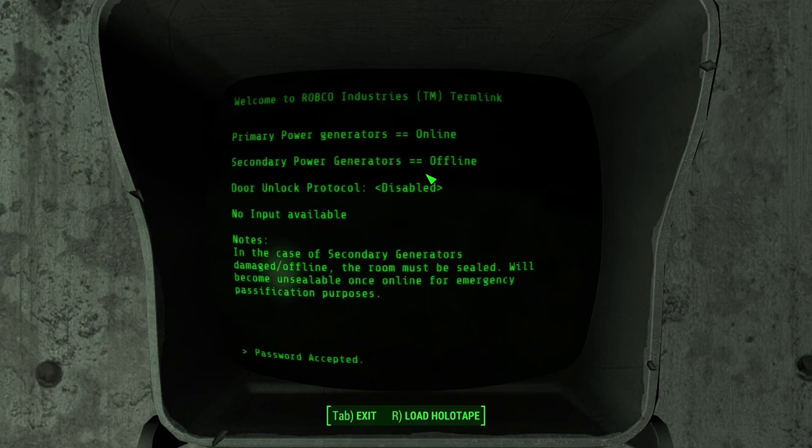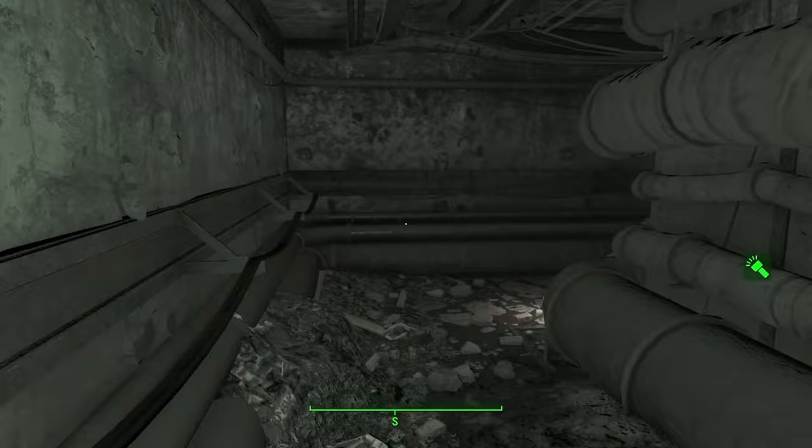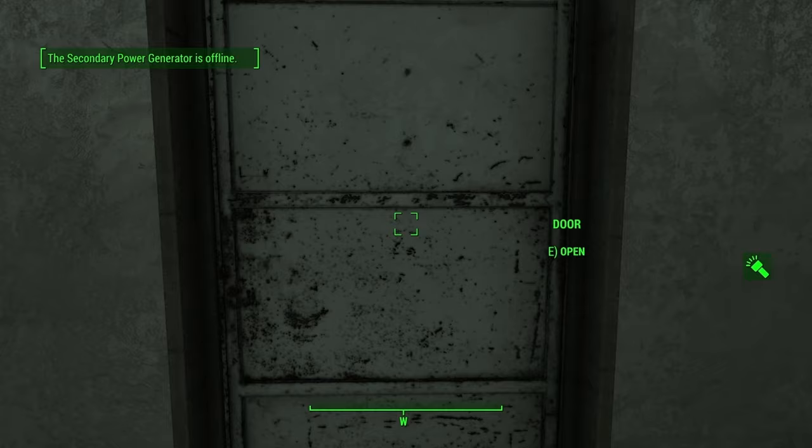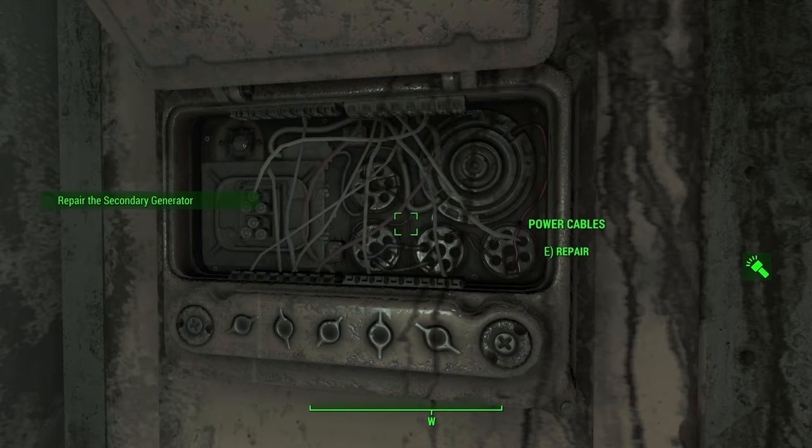Primary power is online, secondary is offline — unlocking the door is disabled. There's a note: in case of secondary generator damage or offline, the room must be sealed. I'll find the second generator — it's not like I have any other objective. There's a door, and a terminal: secondary power generator is offline. Security gate — repair the generator. What if you don't have repair? I need to find two breakers.